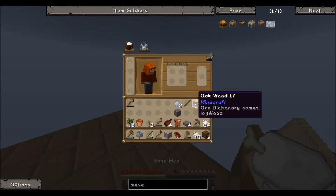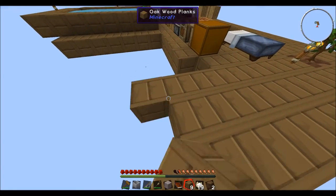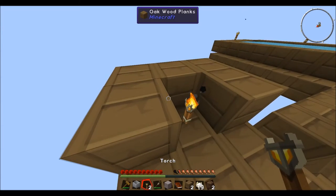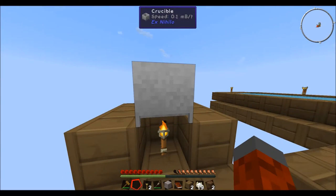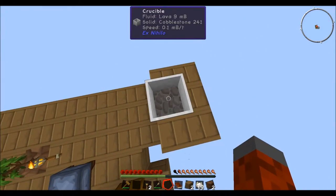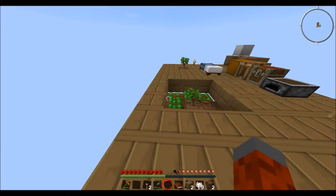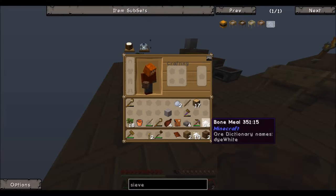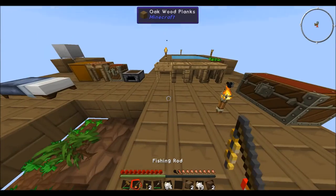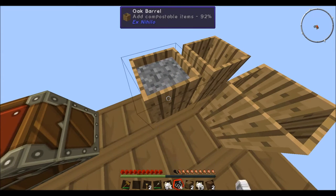We have a bag to open too. Let's set up the crucible. The clay bucket is a concern — if we use it for lava it's a one-time use. We take a torch, place it down, and put the crucible right on top — it runs at 0.1 mB/t. Applying cobblestone, we can see it slowly turning into lava. We need about 15 cobblestones, so it'll take quite a while. We have plenty of bone meal, and we'll just bone mill all this extra string.